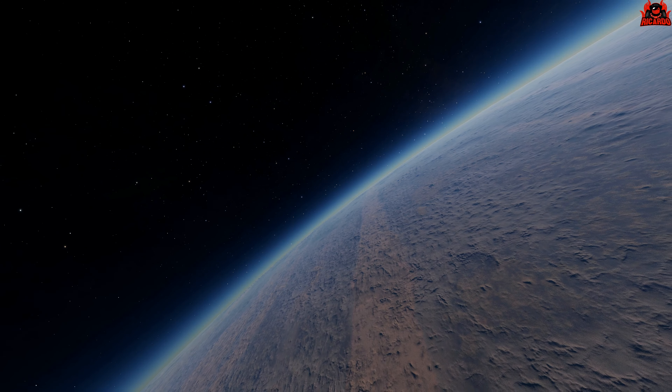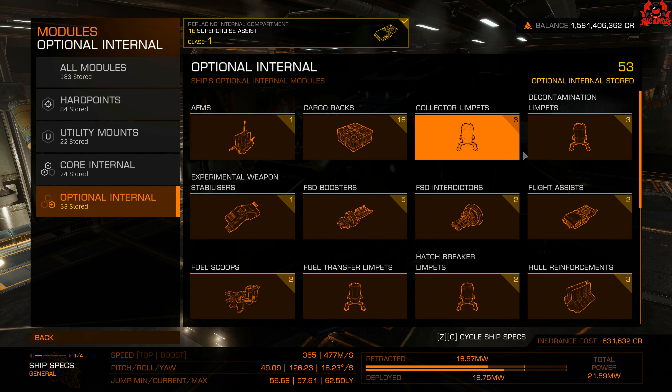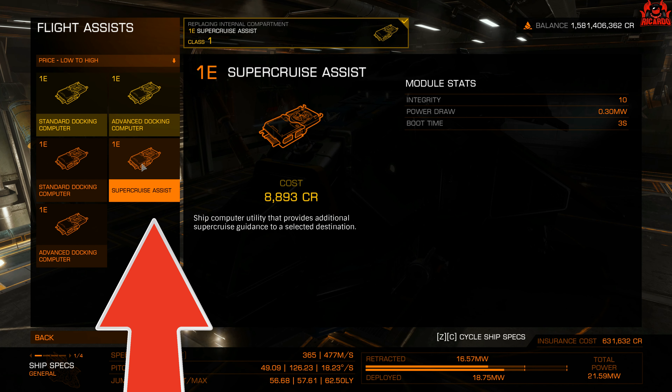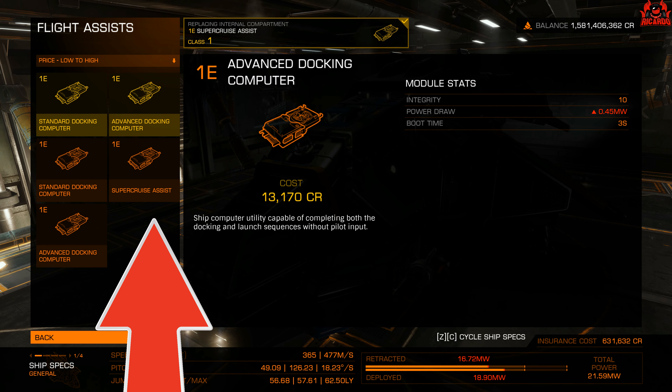I am one of those commanders — I like that tactile hands-on approach. But anyway, if you want to take full advantage of this facility you will need to have a Super Cruise Assist module. Fantastic — I hear you saying you've got one, brilliant. Well, how do you use it?